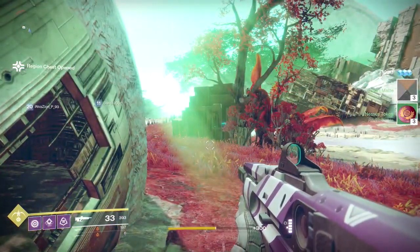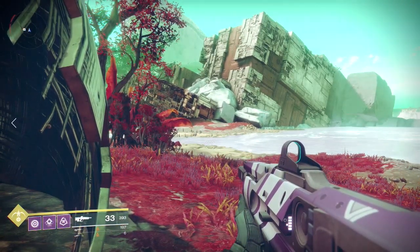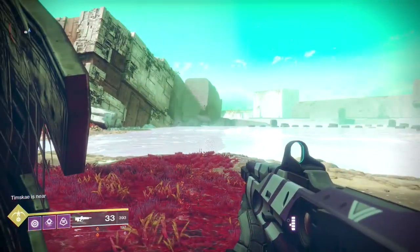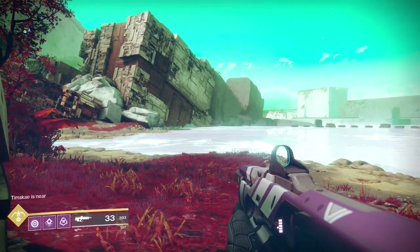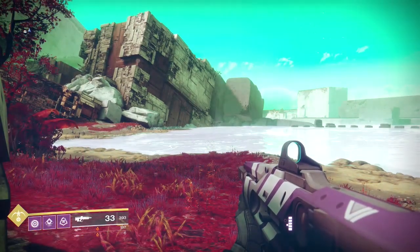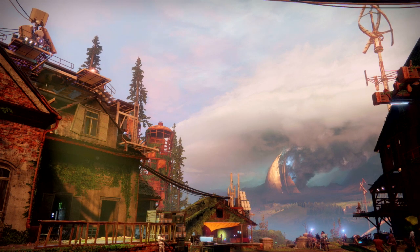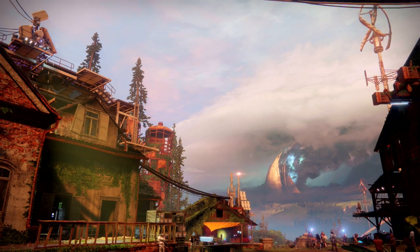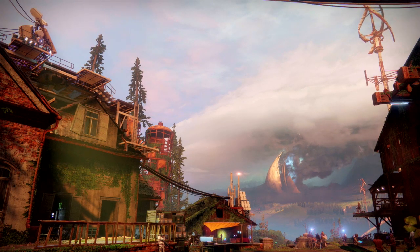That is the three locations for the gold region chests in the Cistern area on the Nessus. That's it for me guys, I hope this video has helped. Let me know in the comments below if there are other guides you would like to see on my channel and I'll be happy to help. I hope you have an awesome day and I will see you in the next one. Bye.